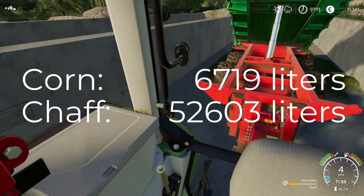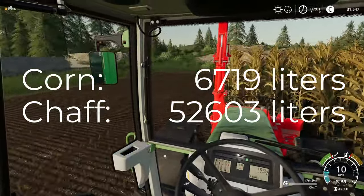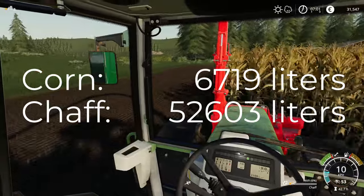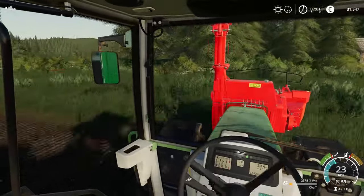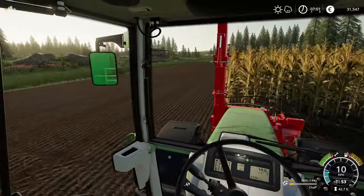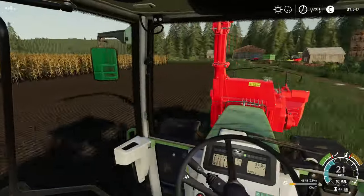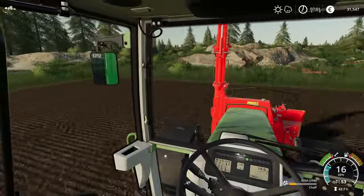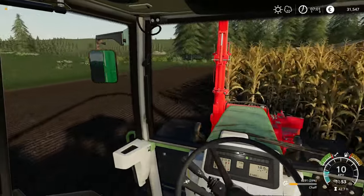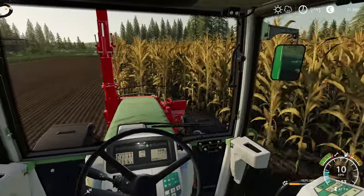As corn I harvested 6,719 liters. As chaff I harvested 52,603 liters, plus or minus. The volume changes a bit when tipping from the trailer into the bunker silo, as well as when picking up chaff that ran over at the silo edge. In this example, it's around 50 liters moving around. We can disregard this as it's a relatively small amount — 0.1% relatively speaking. I mention it as the numbers don't add up exactly.